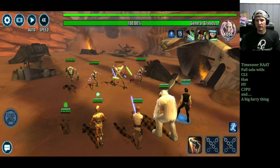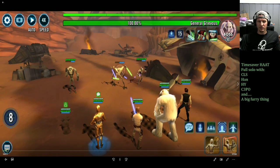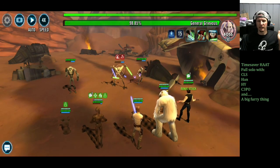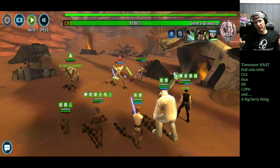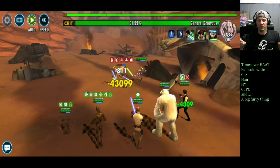Commander Luke, C-3PO, and Han all do turn meter control. Han does damage and turn meter control, but you'll see at the end that Han doesn't even come close to hitting the same total damage as Wampa does for the raid. The first thing we want to do is make sure Han gets the first Master's Training, and then it's just total auto. That gives him extra potency to make sure the turn meter control lands on Grievous.